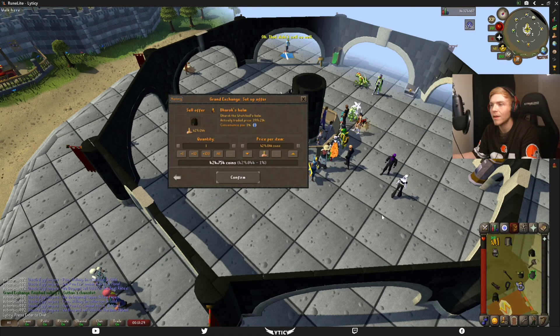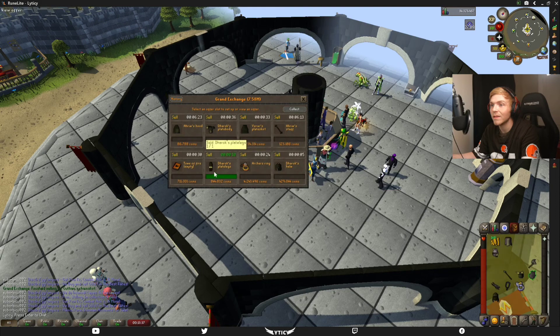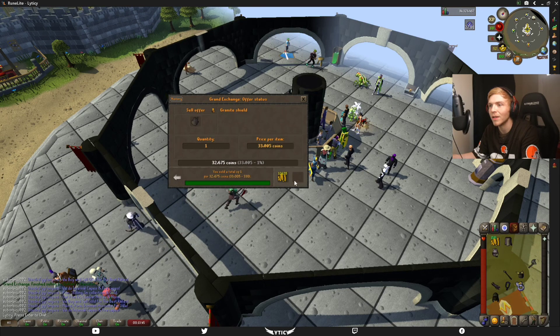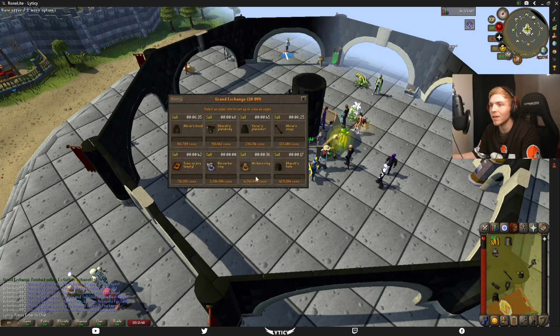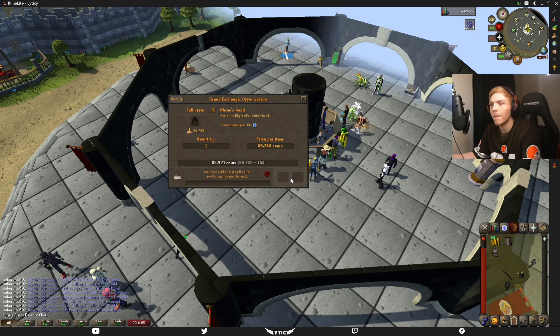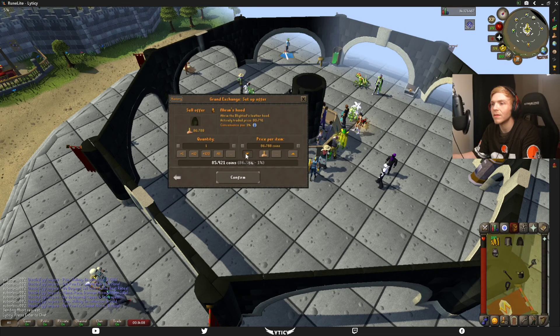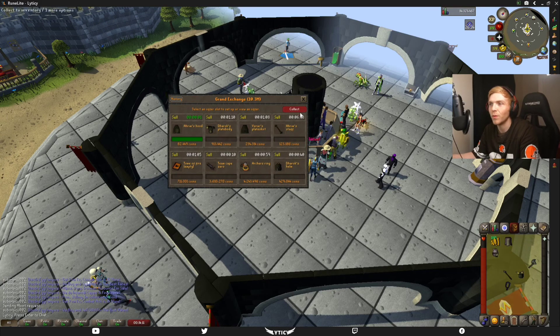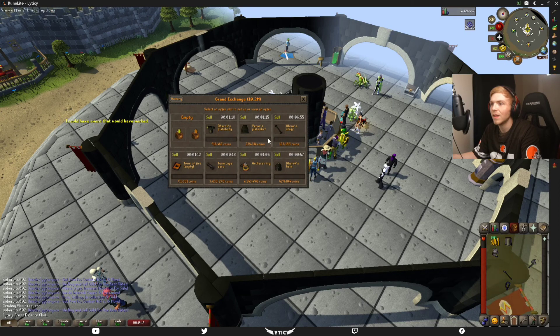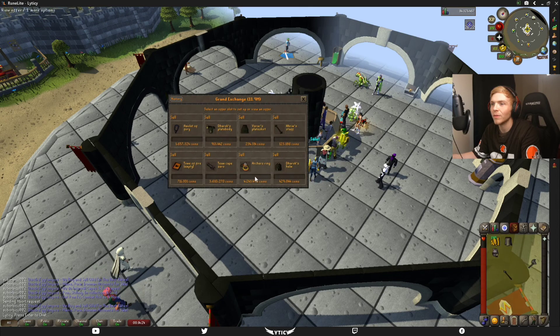We might get really close. We'll sell this for like nothing actually, we'll try. Zerk ring yeah, it's only a little bit. Team cape, we'll throw it at the highest price and see what it does. Some of these other items we can put in a little lower, not too worried about it. I'm getting close, it's gonna be down to the wire. I'm gonna have to get some other random stuff out of my bank.